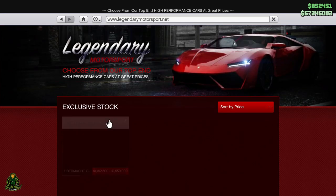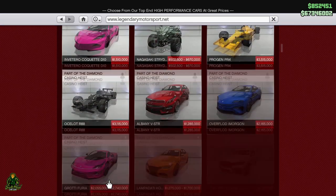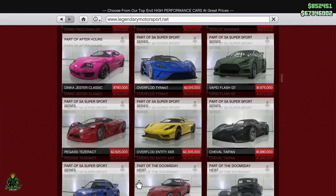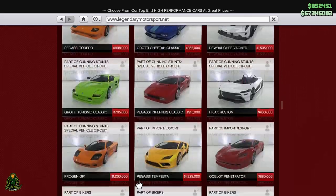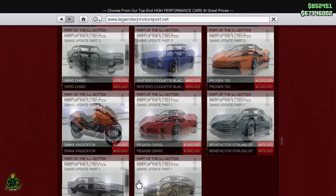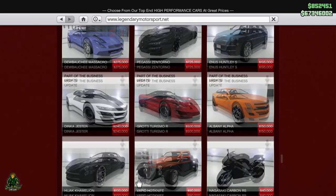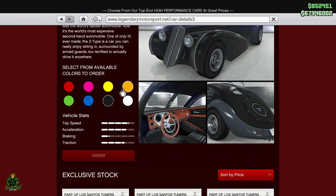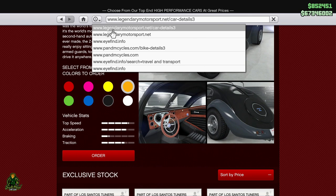Then you're going to want to go to Legendary Motorsport and scroll all the way down until you see the Z-Type. Pick any color you like from the Z-Type — any color — and that'll be your BMX color. Then click the clock.